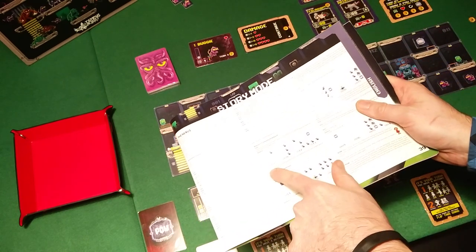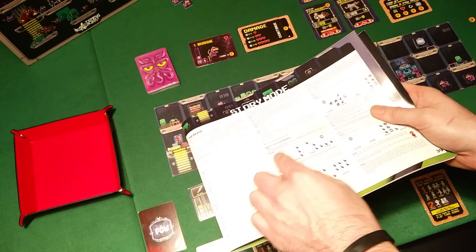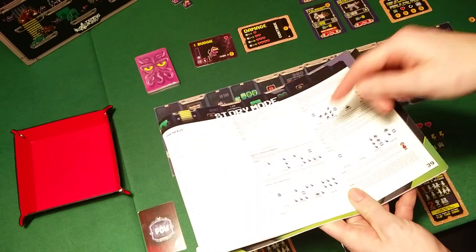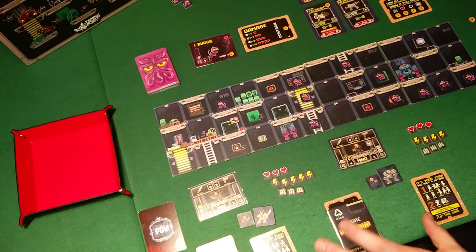In the first mission, you need 4 tiles: number 10, number 8, number 12, and number 11. It also says where you need to spawn monsters and where to place any extra tokens. I have set up the game for 2 players against 1 Bugmistress.